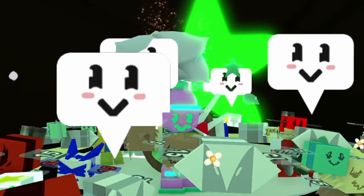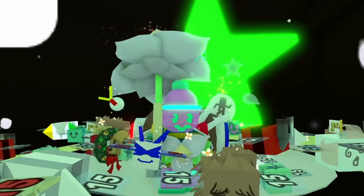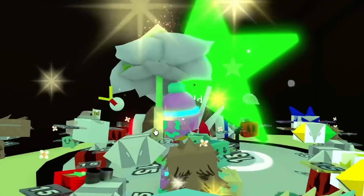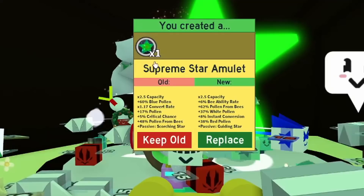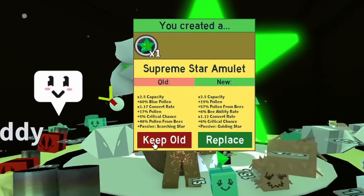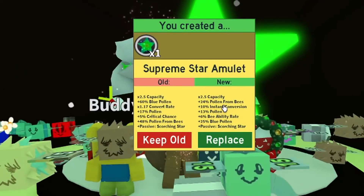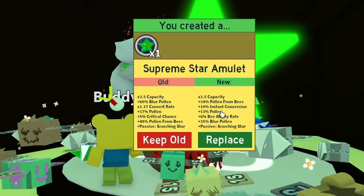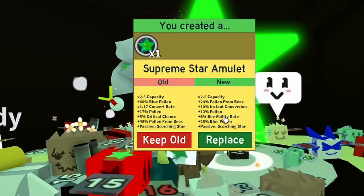Let's go again and replace it. Let's keep rolling until we get something decent — a double passive would be nice, but a red pollen boost would be better. Guiding star — nothing. Gummy again, what a waste of honey. Scorching star — 24% pollen from bees, instant conversion, 30% pollen generally, 25% blue, 6% ability rate. That actually doesn't look too bad.